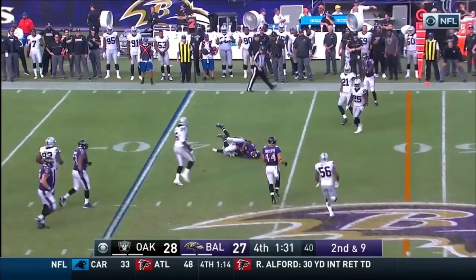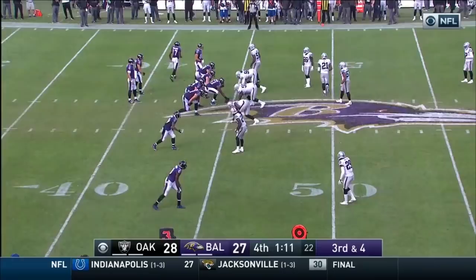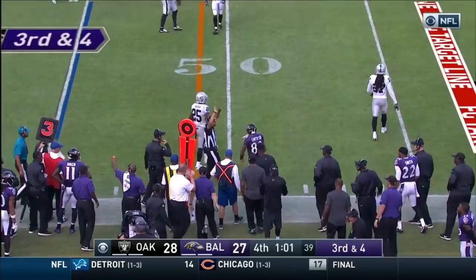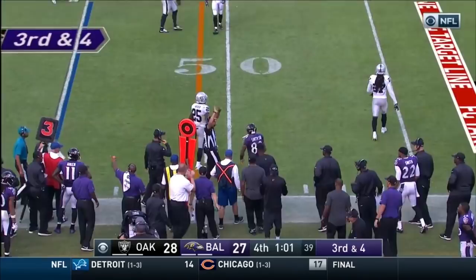Out left, slot right. Flacco back — caught. It is caught by Steve Smith Senior, he stayed in bounds. First down Baltimore right at midfield. How close do they need to get? They're at the 50-yard line. Flacco throws — dropped! The rookie let it get into his body. Chris Moore, the rookie out of Cincinnati, flat out dropped it. He could have gotten out of bounds too.